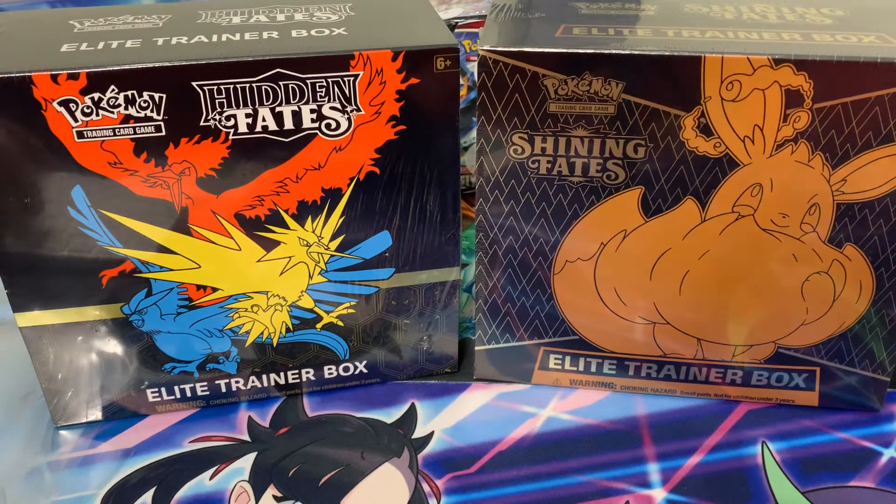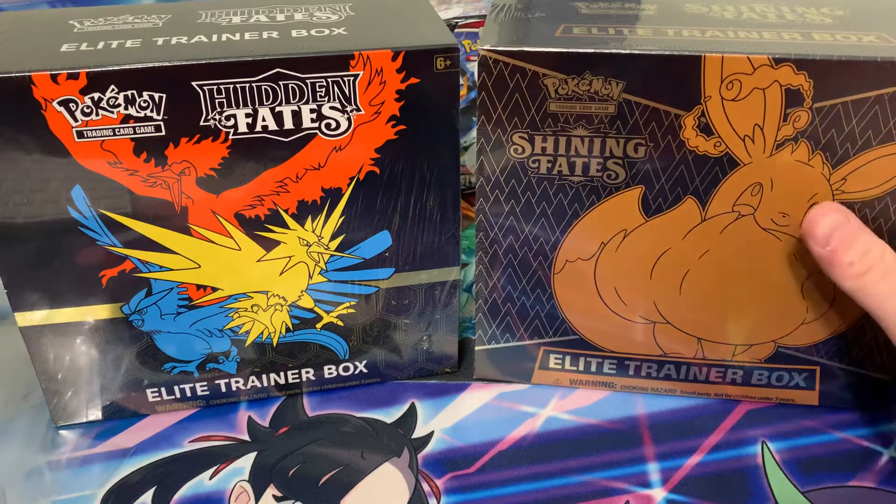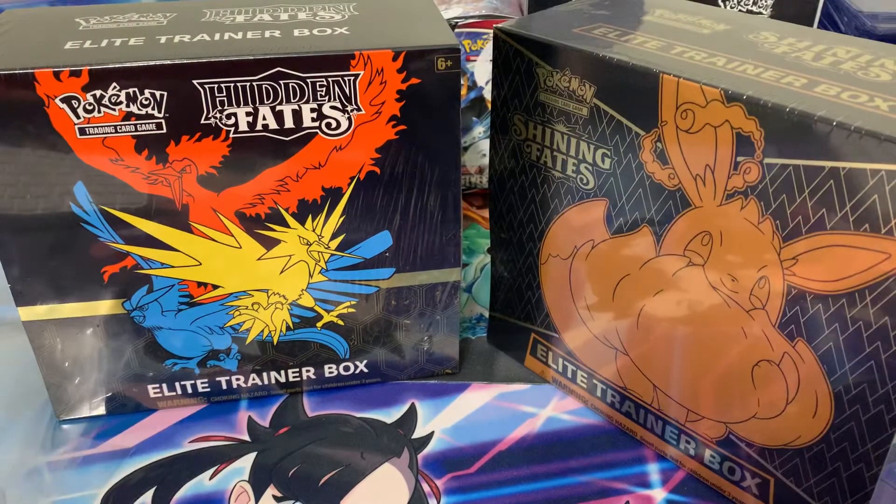Hey guys, welcome back to the Pokéshed! Today we've got a Hidden Fates and a Shining Fates Elite Trainer Box to open. We're gonna crack both of them and see if we can hit a Charizard or any full-out shinies. My luck has been pretty bad lately — I opened a lot of Chilling Reign Building Battle Kits and only hit two out of about 30 packs, so hopefully this turns it around today.